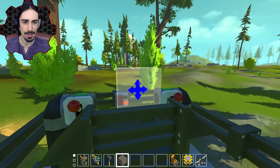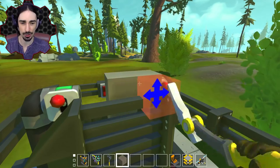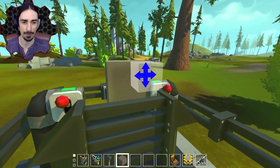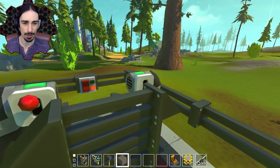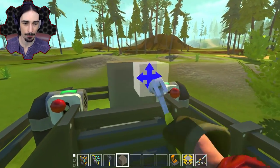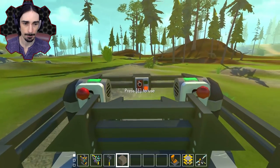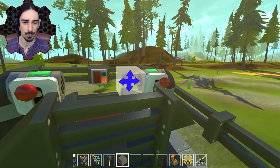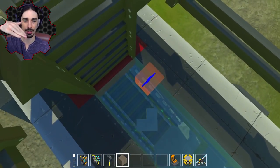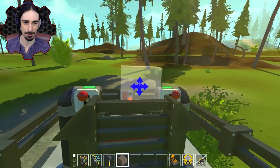The weird thing about the physics: when we're going forward you can see the block shoots back. It seems like this game does not conserve momentum — technically it should go straight down since it's releasing from a moving point, but it doesn't do that, which is not how real-life physics works. We're making some good distance now. Doing the blocks while turning is a little more difficult but it's working. Going uphill is probably one of the harder things because the conveyor belt is also tilted, making blocks fall out quickly — but we made it over that bump.